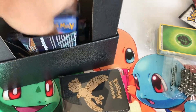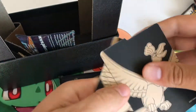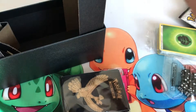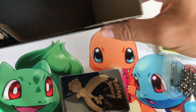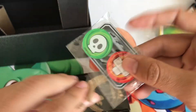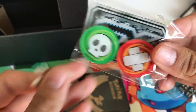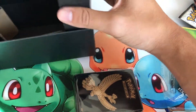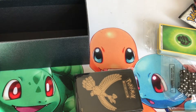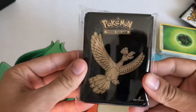We're going to get the packs out. Looks like we've got some cool dividers right here. Those are pretty cool. And we got our packs, and these are like the counter things. That's cool. And I think that's it. So we're going to throw all the random stuff to the side, and we're going to get into the box - it's got some cool sleeves too, I like that.